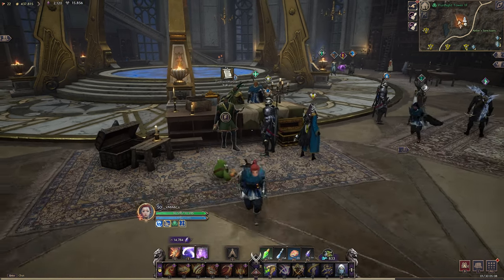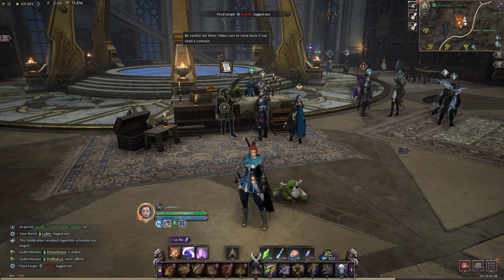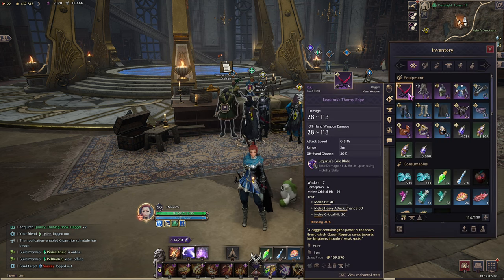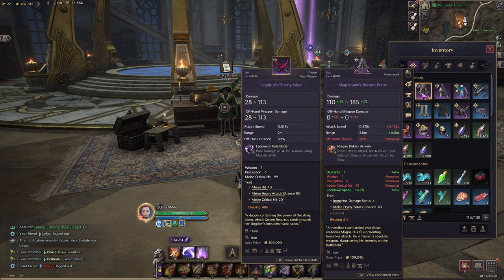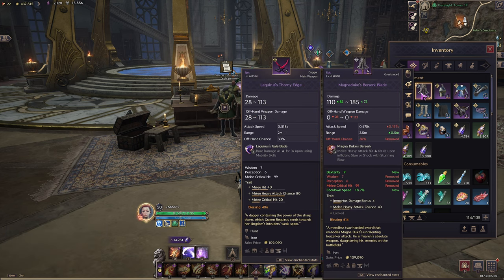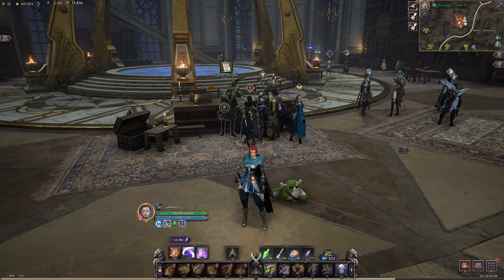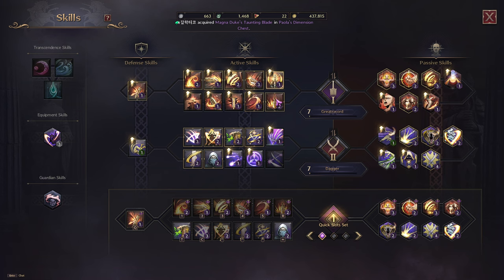So once you get to 50, get your blue weapon to plus 9 and then start doing your dungeons. Get your purple weapon and get that to plus 6. Ultimately you want to get at least both weapons purple — that's going to be kind of the first step. The second thing is you're also going to be at the same time wanting to get all your skills to purple.